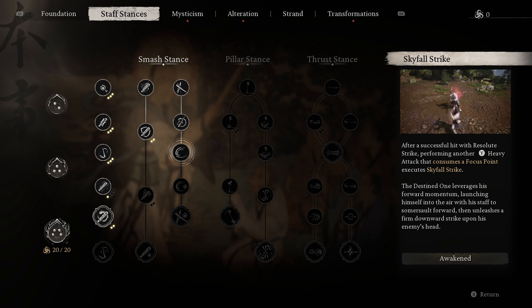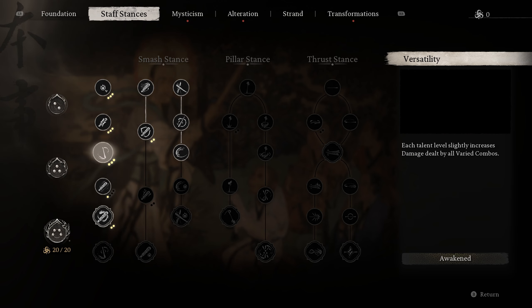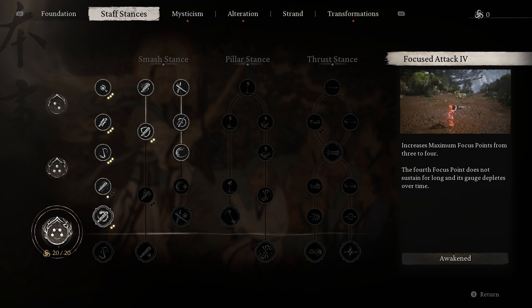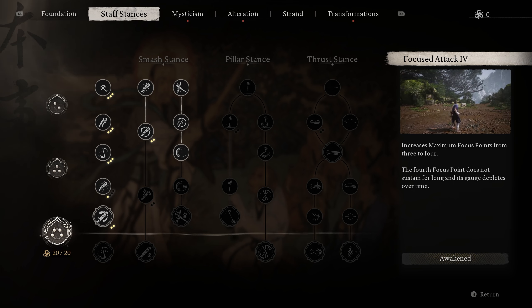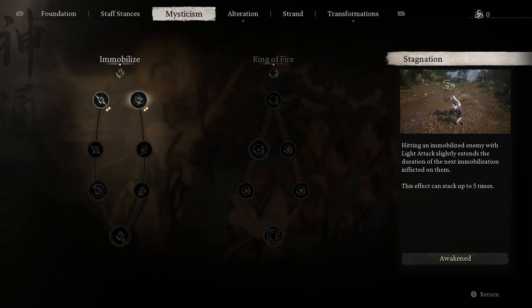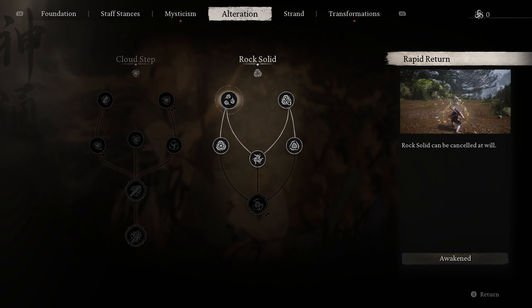I am at level 61 only, so the spell arsenal I have is limited. We go all in on Smash Stand for that Nutcracker 4-focus-point attack. Skyfall Strike is useless against Dragon Boy, so we go big or we go home. We don't do Pillar Stand or Thrust Stand here. Any leftover spark can be dumped into Immobilize, and your choice between Rock Solid and Cloud Staff.